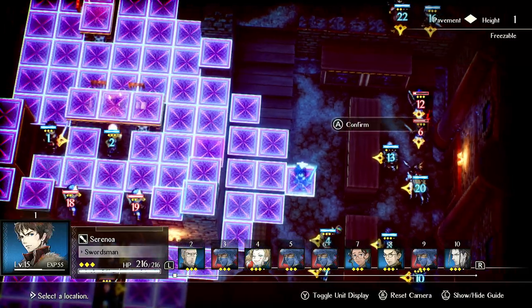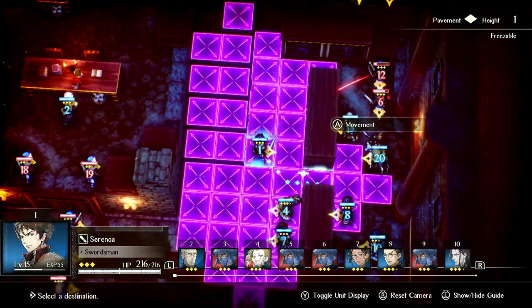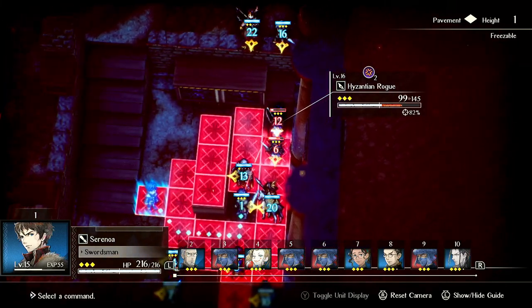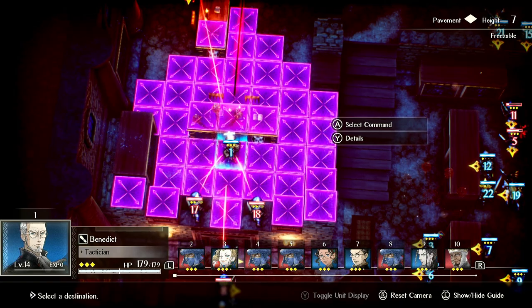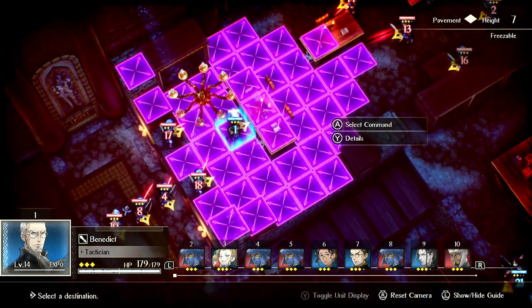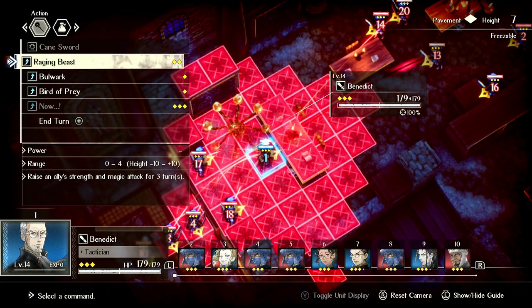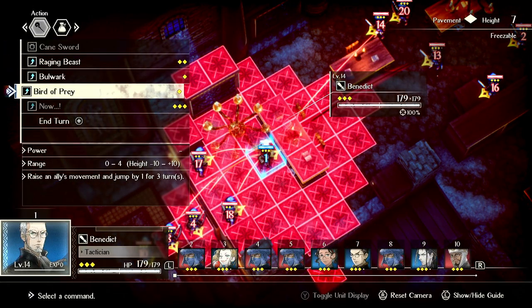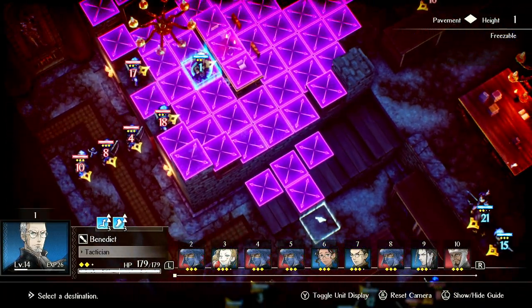Benedict, for whatever reason, has more mobility and more jump potential than Serenoa, even though he's an old man. He can just hop down there. 82% miss — standard stuff. Actually, what is his mobility? He has three jump. He can bird of prey himself and just get out of there. He can still get hit by two things, but one of them is an archer that we should be killing soon, so he can tank a hit.